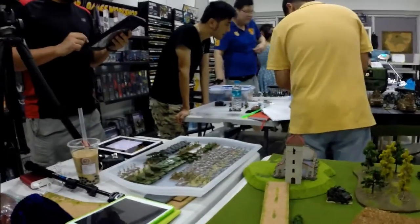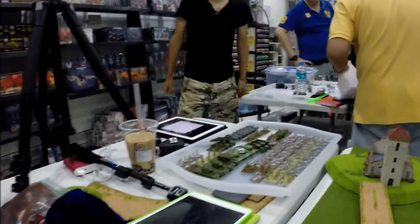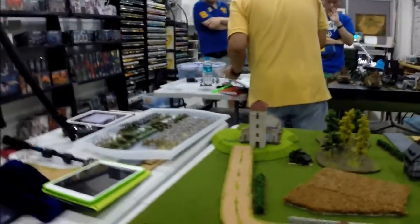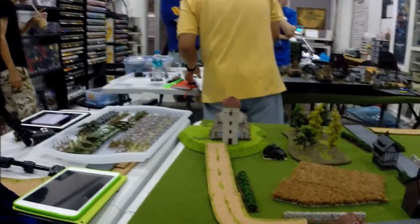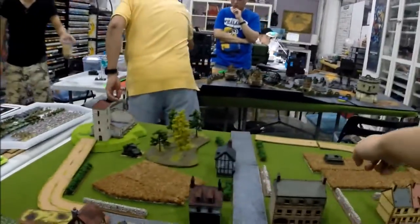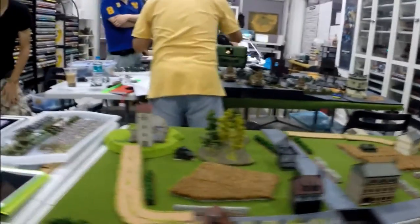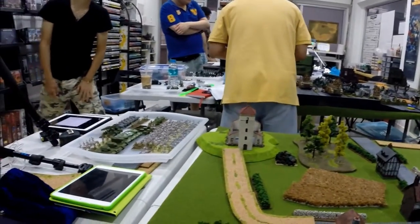This is the late war Flames of War game with the Russians against the Germans. We are starting our deployment zone. We have three objectives set at the beginning: one over here, one in the center placed by the defender, and a final one on the right flank. Now we are going on to the deployment zone.